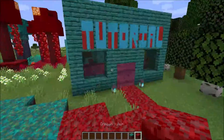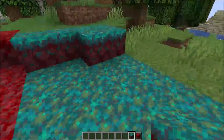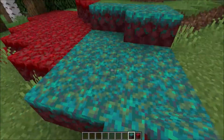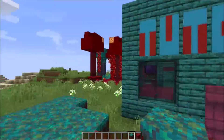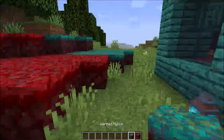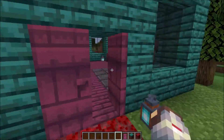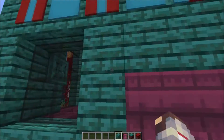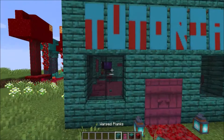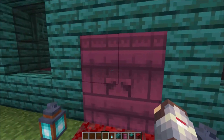And then we have crimson. I know the crimson is from the nether because I did have a little look myself, but I'm not sure if this warped material is still in the nether — let me know in the comments. Not just the grass but all the things I made out of crimson. So first we've got the warped grass, then we have the crimson door which is pretty cool, and then we have warped planks. We also got a soul fire lantern which is really cool.